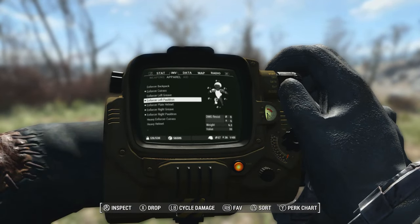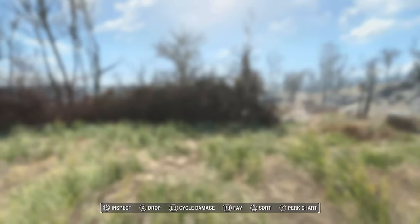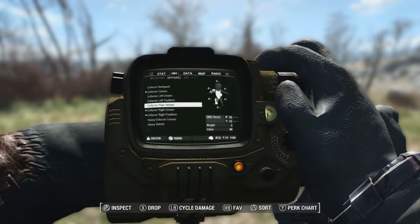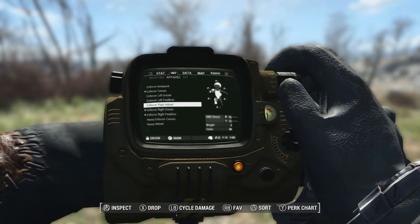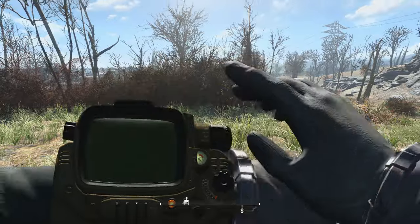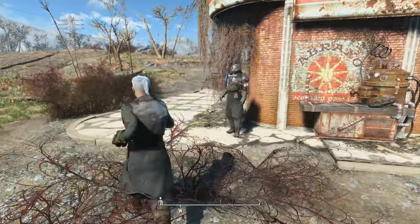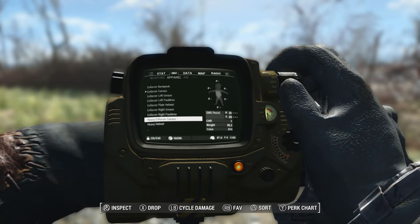The pauldrons — that shoulder part — is not missing, so you can take all this extra stuff off if you want to put other things on. You can also take the helmet off if you want to see your character's face. Take the right piece off — this is just the armor. It looks a lot less intimidating, but it's there. It doesn't cover the chest part, but technically you could put on whatever you want underneath.